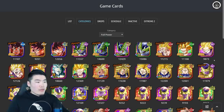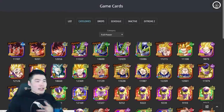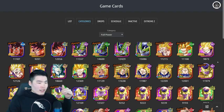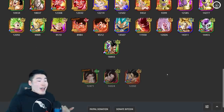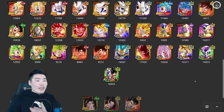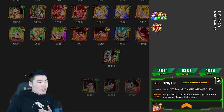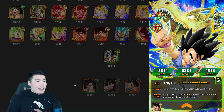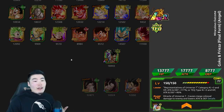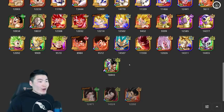Last but not least, let's jump over to the full power category. As you guys can see, there are a lot of great units in this category. He's the leader here, and there's the new GT Goku coming on the banner with him. Also, LR Goku and Frieza — the hardest-hitting card in this entire game — is in this category. SSB Vegeta as well is up there.